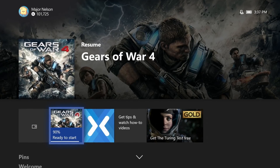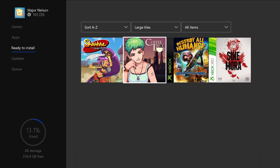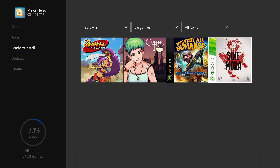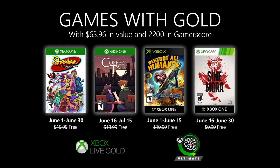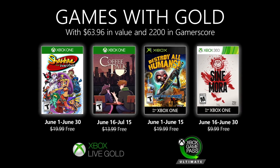To redeem the titles, simply click on the gold area on your Xbox One, your Xbox 360, or even on the web at xbox.com/games-with-gold. Your new games will automatically appear in the ready to install section of your Xbox One. With Xbox Live Gold and Xbox Game Pass Ultimate, you are part of the world's premier gaming community.